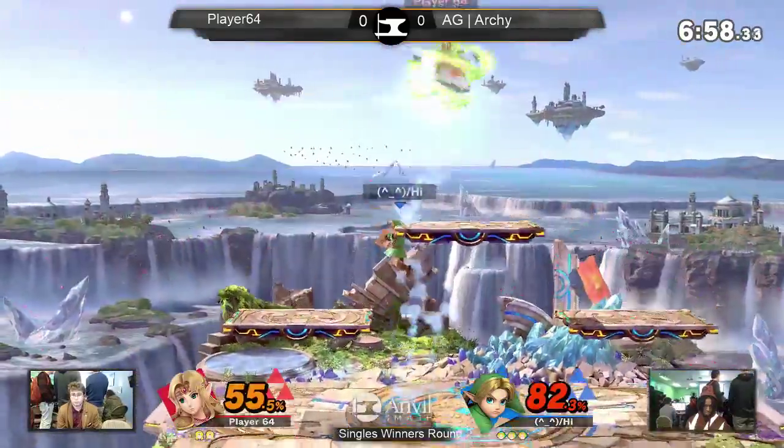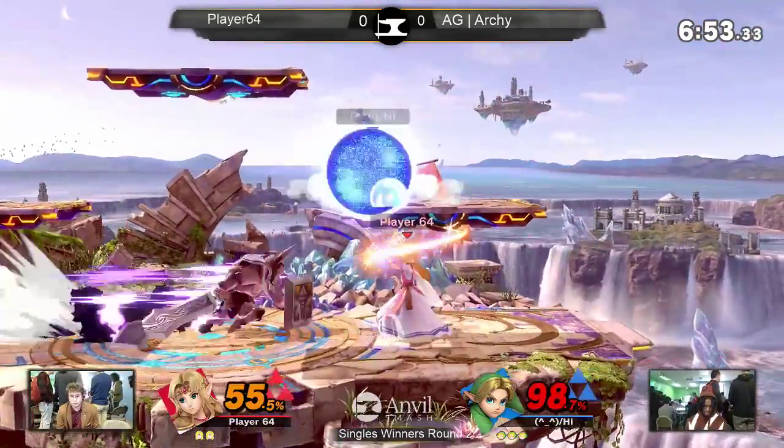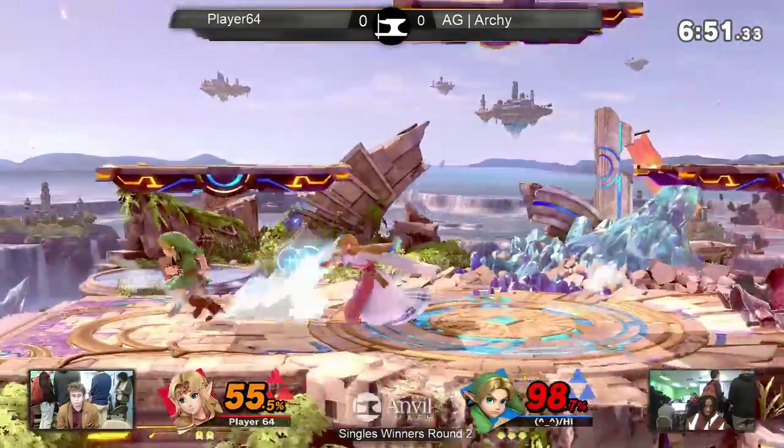He's really doing well, refreshing his options on that platform while he's above him. I wouldn't think that Link had it in him, but he does. That was really good — really good up D. Tether to get back on. Pressuring him there with the Phantom.